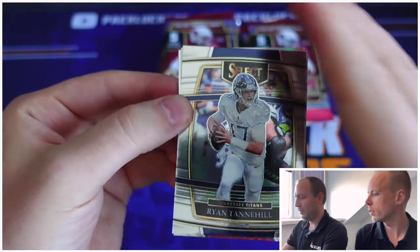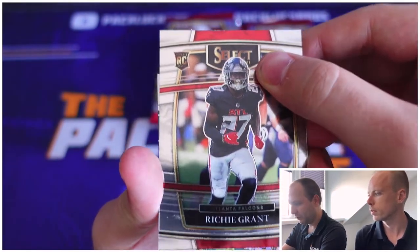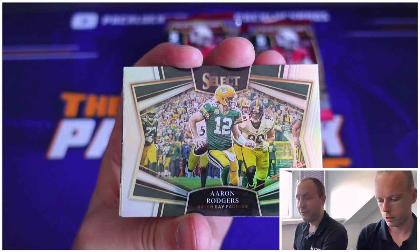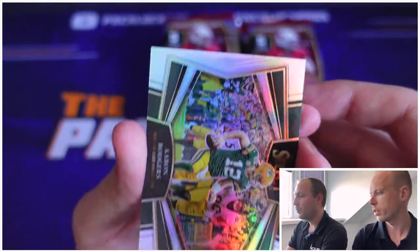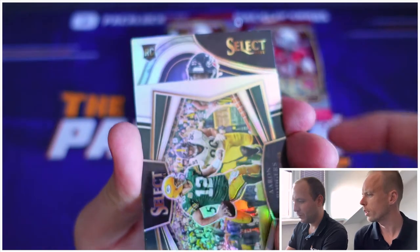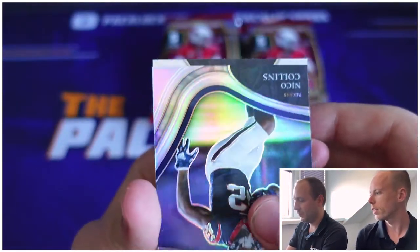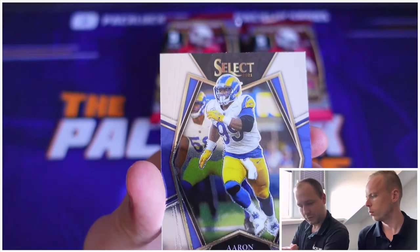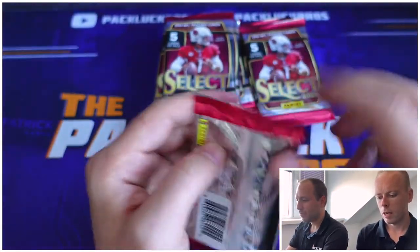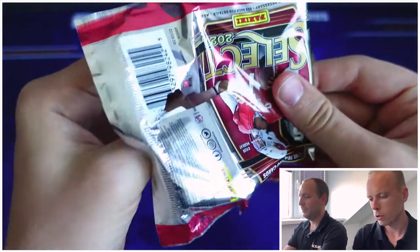Starting with Tannehill — this is the Concourse, right? Yes. Richie Grant is our first rookie. And our silver — oh, Aaron Rodgers. I don't know how I feel about this as our silver, but at least it's a nice insert, good QB. It's a field level — and this is a field level — it's a rookie, it's Nico Collins silver. Two silver cards, not a bad pack. And Aaron Donald — he played quite well in the preseason — Premier Level.